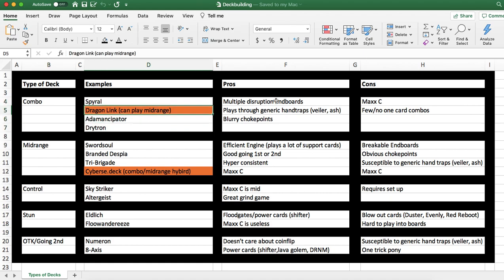Some of the pros associated with combo decks are that they end on multiple disruptions and very large endboards more often than not. Drytron, for example, can end on Herald of Perfection, Herald of Ultimateness, maybe a Beatrice, an IP Mascarena, a Mirror Jade, a Destiny Hero Destroyer Phoenix Enforcer — multiple disruptions as well as potential hand traps like searchable Herald of Arclight, Maxi C, and Ash Blossom. It's a high risk, high reward strategy with boards that have basically FTK levels of protection.